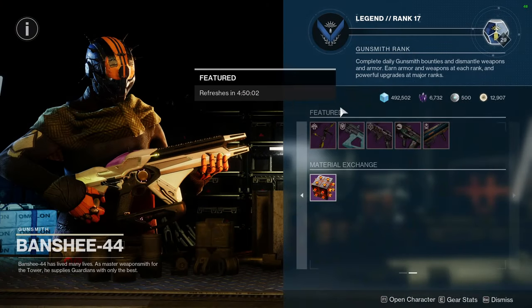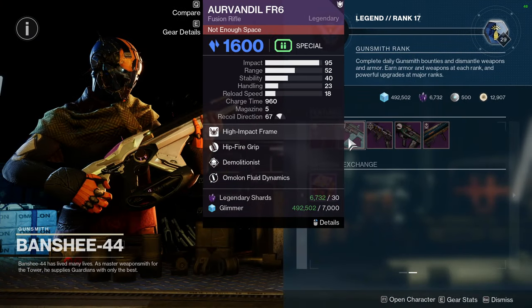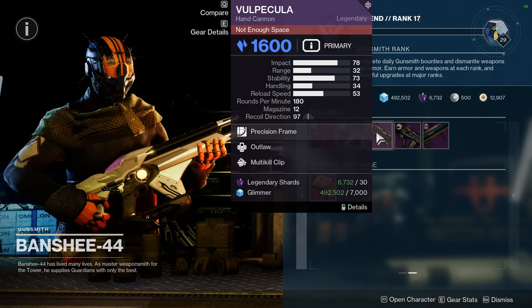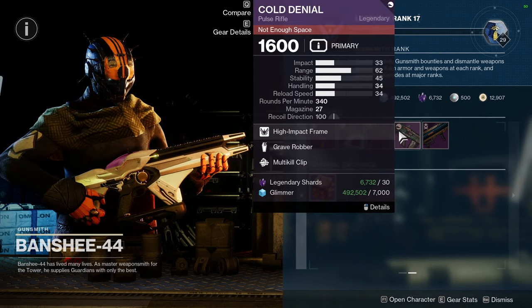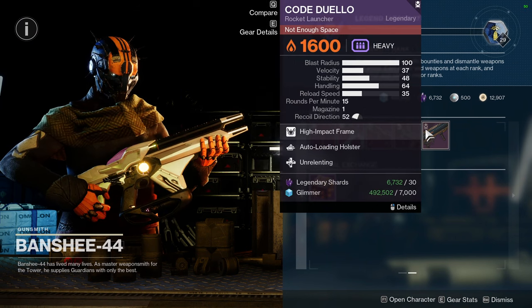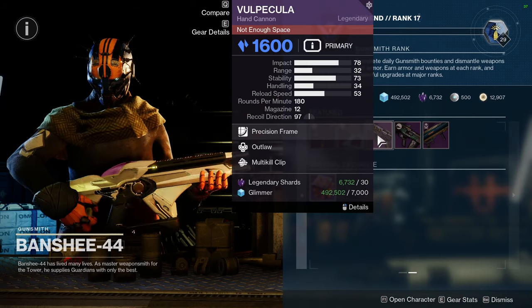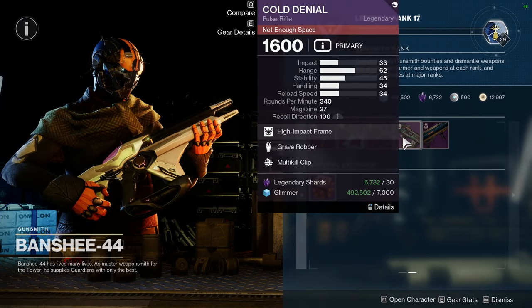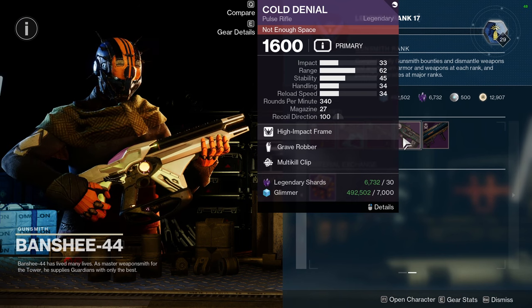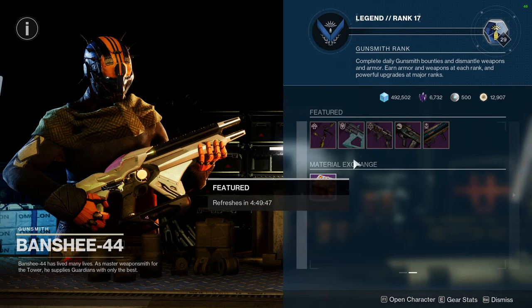As for Banshee, we have Lunalata 4B with Ensemble and Adrenaline Junkie, Arvindil FR6 with Hipfire Grip and Demo, Valpecula with Outlaw and Multi-Kill Clip, Cold Denial with Grave Robber and Multi-Kill Clip, and Code Dulo with Arlo and Holster and Urban Lightning. I would probably get Valpecula — Outlaw and Multi-Kill Clip sounds nice. Cold Denial with Grave Robber and Multi-Kill Clip I wouldn't really care about, but Valpecula I'd definitely pick up.